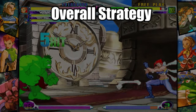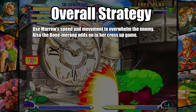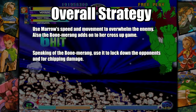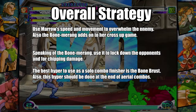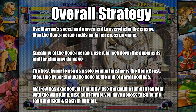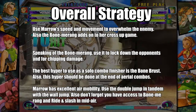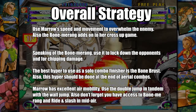Here are some tips to help out your gameplay with Marrow. Use Marrow's speed and movement to overwhelm the enemy. The Bomberang adds to her cross-up game — use it to lock down opponents and for chipping damage. The best hyper to use as a solo combo finisher is the Bone Burst, and it should be done at the end of an aerial combo. Marrow has excellent air mobility, so use the double jump in tandem with the wall jump. Don't forget you have access to the Bomberang and Ride and Slash in mid-air. Whenever using Marrow as an assist, make sure to use the Alpha, which is the Fierce Punch Bomberang.